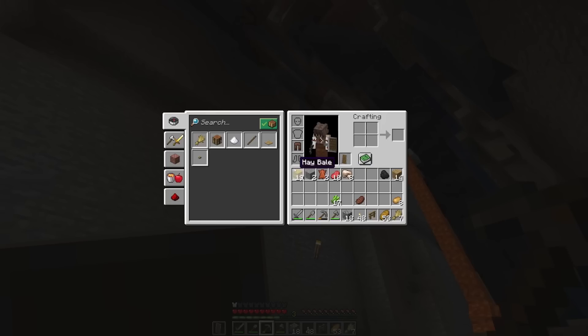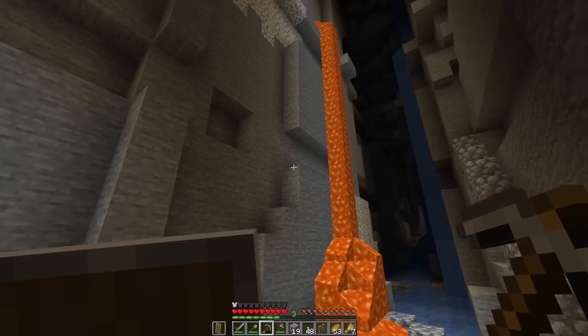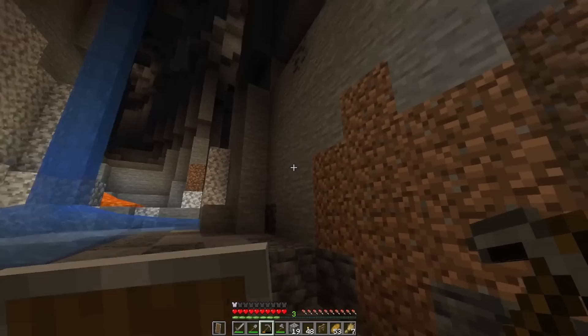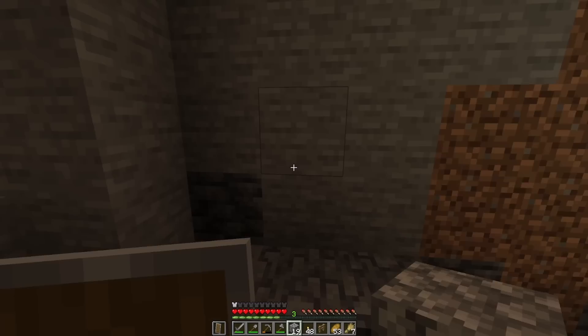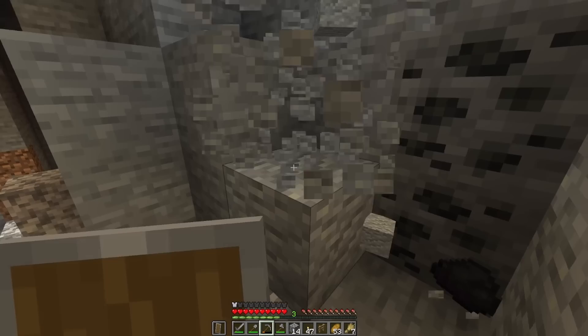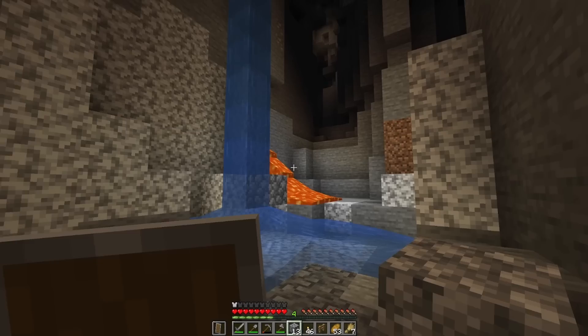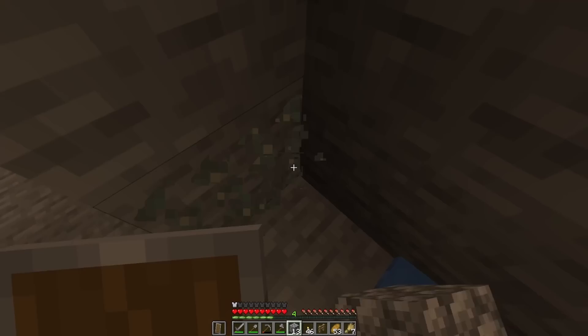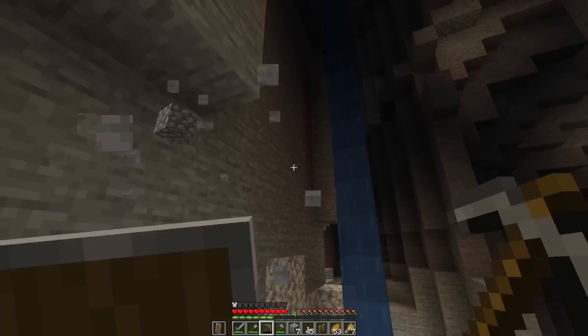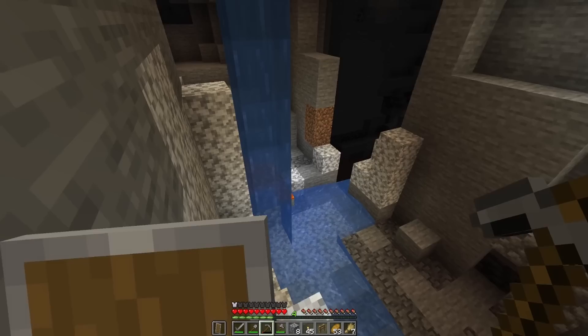Let's grab all the iron we can — there is more over there. Oh my god, there is so much iron, I don't even know what to do with it! We have eight — that is a great start. We have iron here — thank you. I see coal here which I also want to grab. There he is again — hello! That was a very bad imitation of the zombie noises. I think there is more than one homey over there.